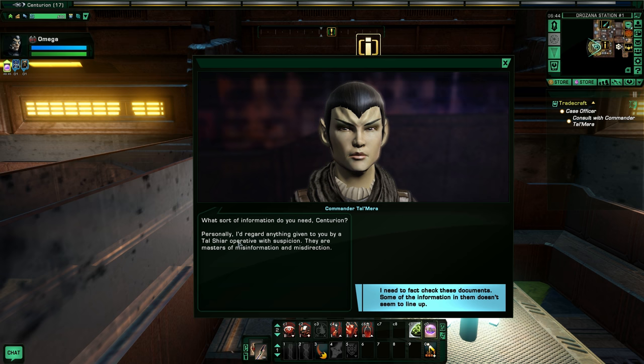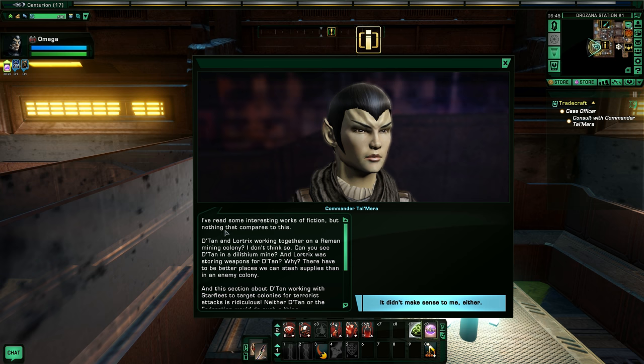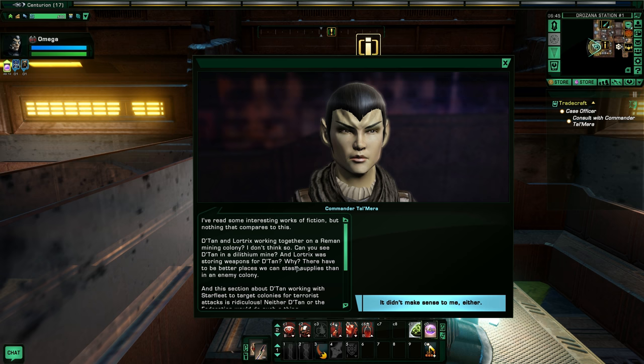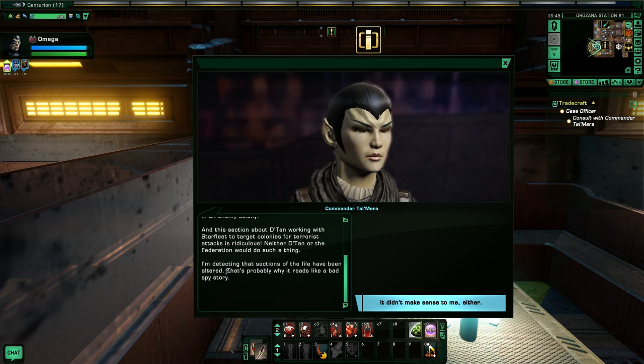What sort of information do you need, Centurion? Personally, I'd regard anything given to you by a Tal Shiar operative with suspicion - they are masters of misinformation and misdirection. I need to fact check these documents; some of the information in them doesn't seem to line up. We can do that. Show me what you have and what parts of them are troubling you. I'll share the Chaltok intelligence file. I've read some interesting works of fiction, but nothing that compares to this. Datan and Lortix working together on a Reman mining colony? I don't think so. I'm detecting that sections of the files have been altered - that's probably why it reads like a bad spy story.